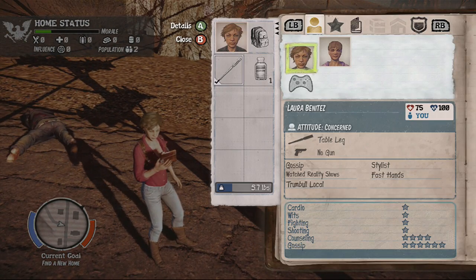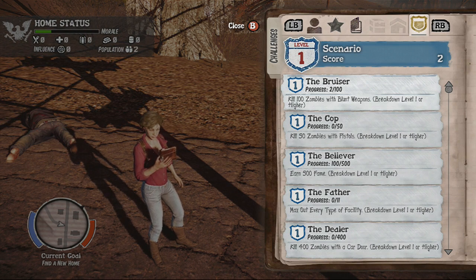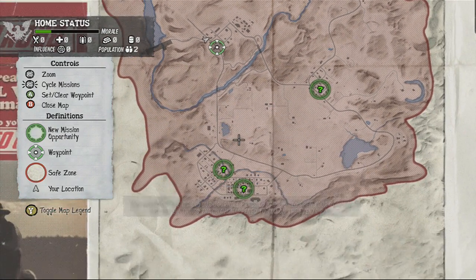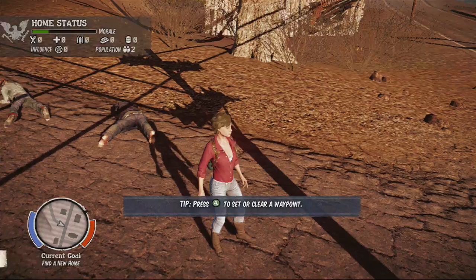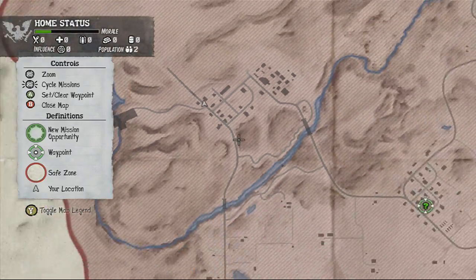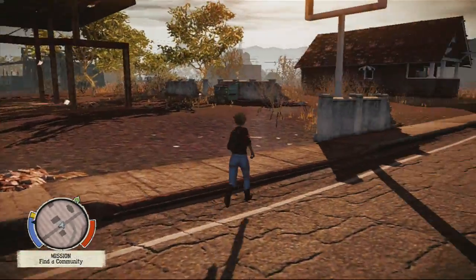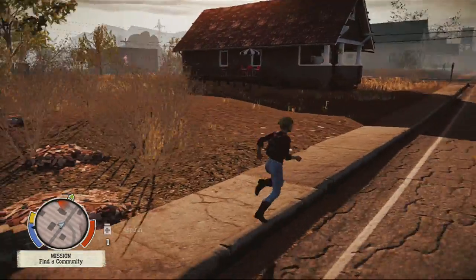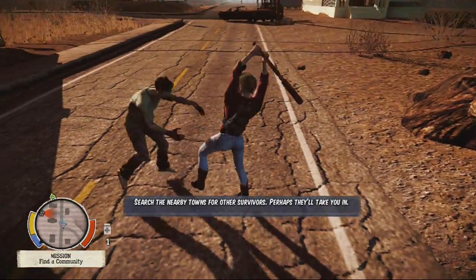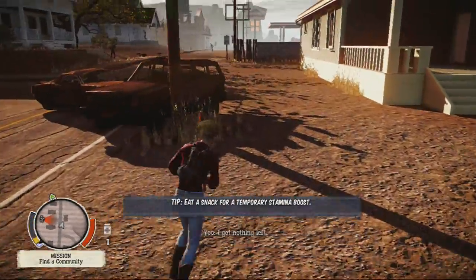I just killed two zombies with a blunt weapon — a table leg — contributing to the Bruiser: two out of 100 zombies killed using blunt weapons. We've been placed in the carnival area. Our nearest potential home site is the Kirkman residence. We need to locate a vehicle and get down there. We have three potential home sites, but I'm going straight to the Kirkman residence for simplicity.